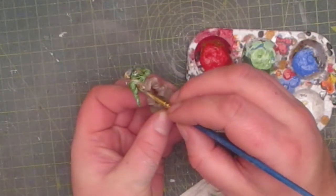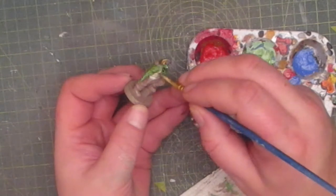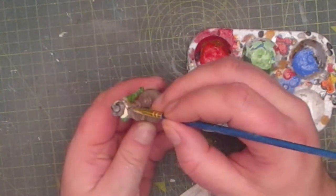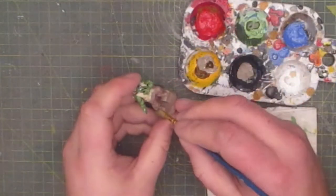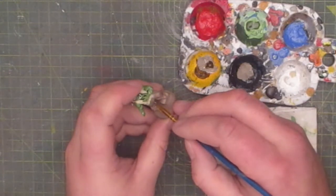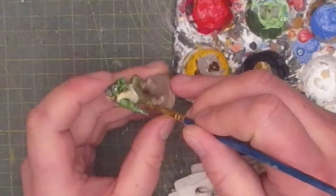Next I moved on to his waistcoat which I painted a tan colour. For his trousers I painted them olive drab. In his card artwork he's actually wearing a lot of purple, which for me is a bit too flamboyant so I'm turning him down. And then for the boots I painted them a leather colour.